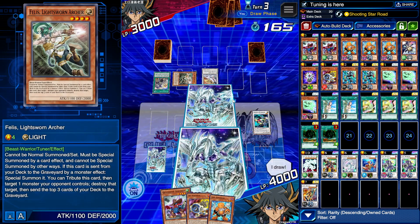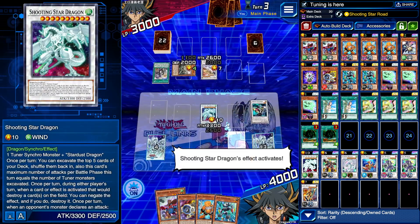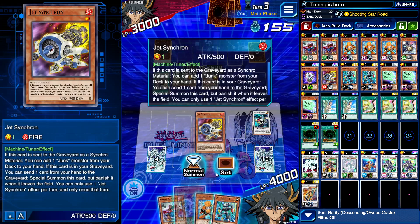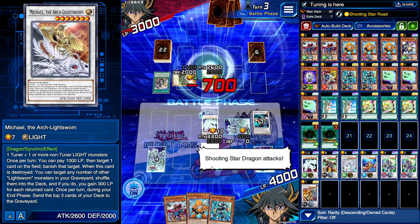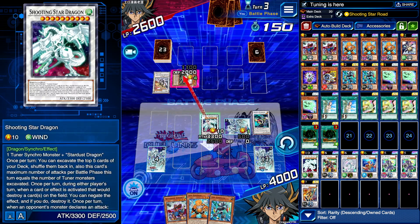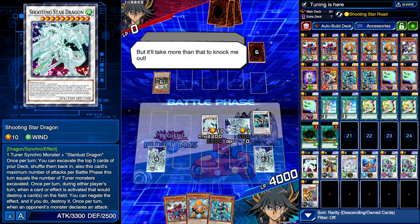He ends his turn, we top deck Junk Converter which is actually pretty good. Let's activate Shooting Star — got three attacks, which is enough to go for the OTK. Michael came in but it wasn't enough to stop us. He could only send one and then we just win. A bit nervous there, but we got through it.